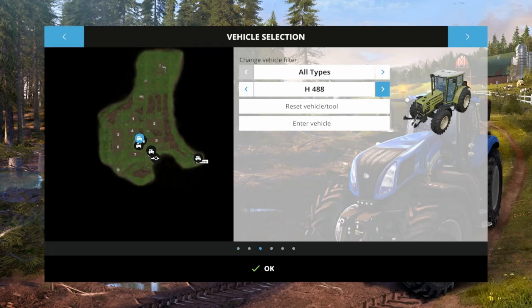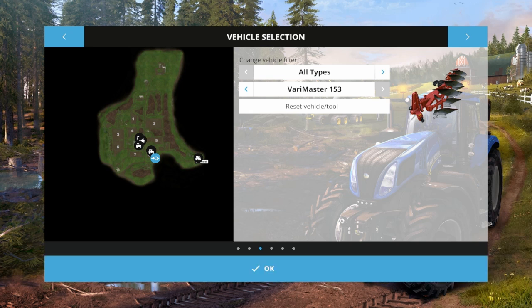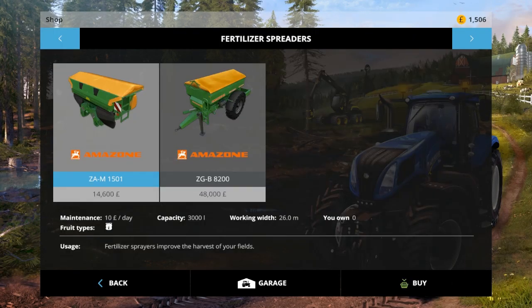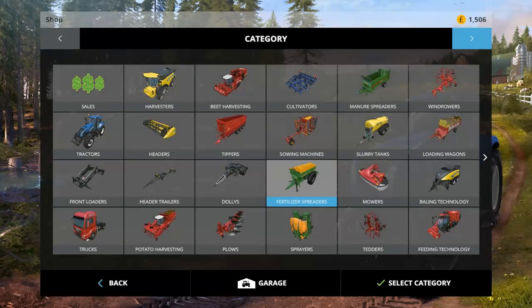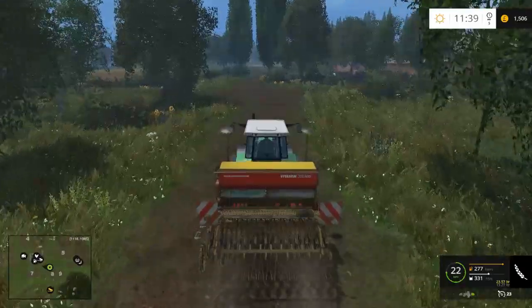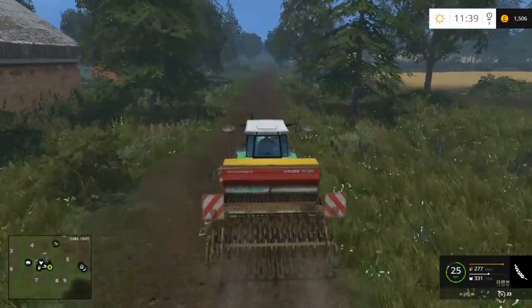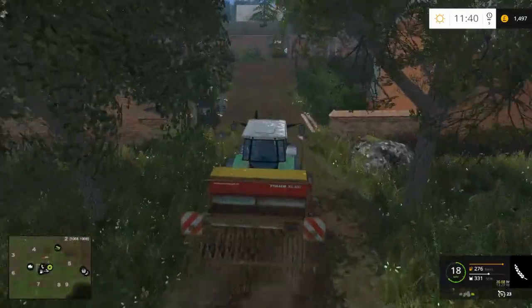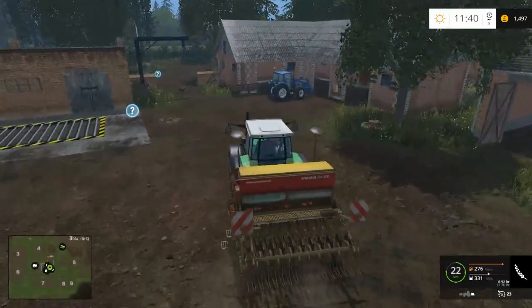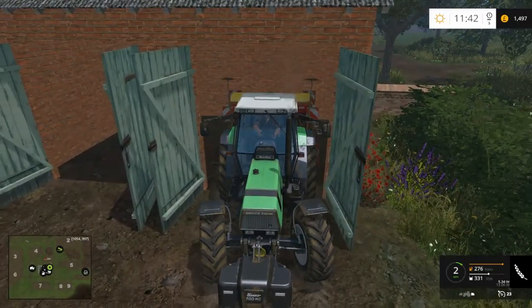Let's have a look here — we've got trailer, tractor, weights, combine, another tractor, New Holland we just bought, those tractors, drill, Hurleyman, plough. No, we do not have a fertiliser spreader then. How much is the smallest fertiliser spreader? £14,600. We can't afford that, so we're not going to be able to fertilise the field unfortunately. It's a bit annoying that we didn't start off with that. I probably should have added a little more money at the beginning, but I don't want to cheat too much. So that's one of those things we're going to have to live with — we have got plenty of other fields to harvest anyway.